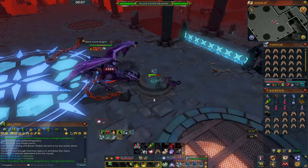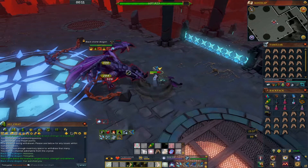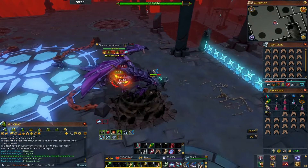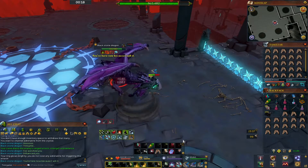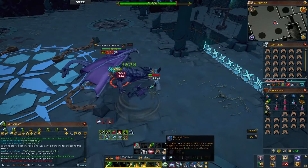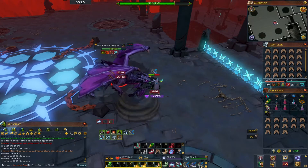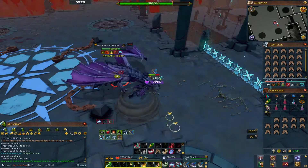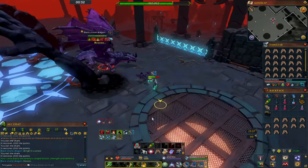His melee attacks hit really hard, so you can pretty much just prayer flick here. Once he hits around 105,000 to 119,000 HP, that's when the next phase will start. You can hit him lower than that, but that's typically when it starts.